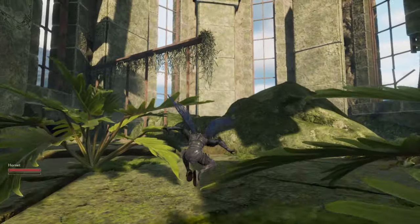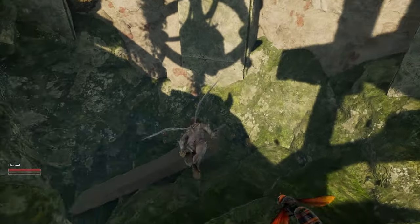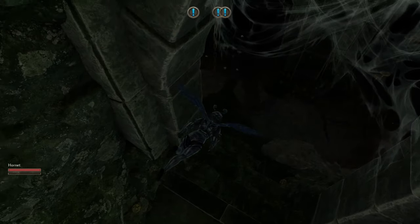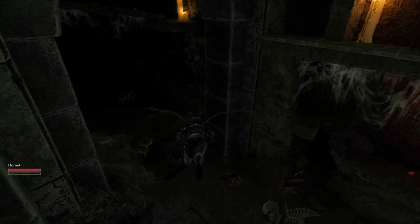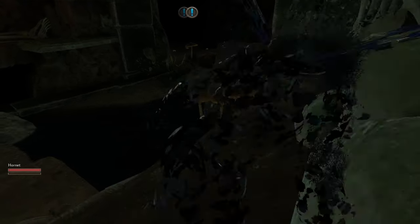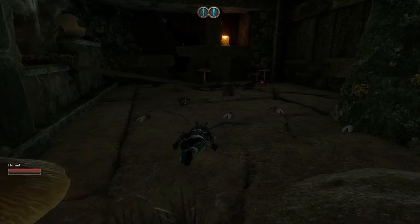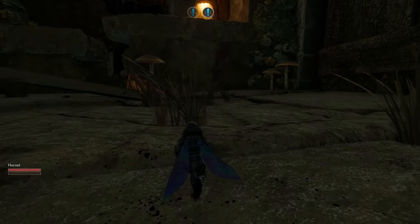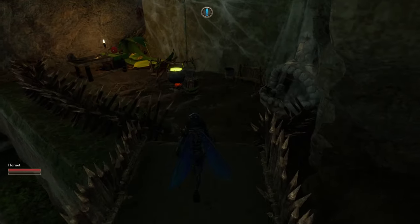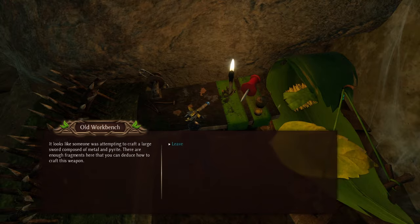Moving on to number five — you want to come down to where the historian is. Here's the entrance; it took me ages to find this because I completely missed it. Go down the steps and the historian is right in front of you. I've made a video on how to get to him if you can't get up there. You'll come around to the right here and just keep following it around. Up by that candle, it's just behind there — you go behind that candle. Right here is also the pyrite sword: interact with this old workbench, investigate it, and you will unlock the recipe.